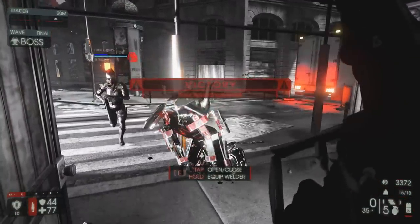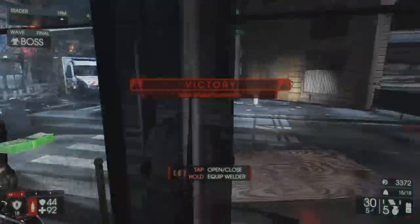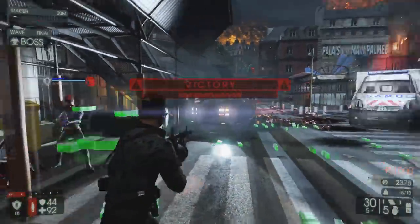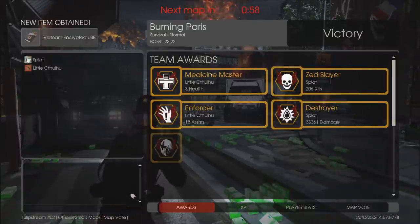Apparently I got a Demolitionist level-up — how did I get a Demolitionist level up? That's odd. Yay, third-person mode — now we get to make it rain. Money everywhere. This is the after-game ritual that you always do in Killing Floor 2. You throw money everywhere at the end of the game — that's just the way it goes.